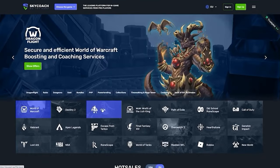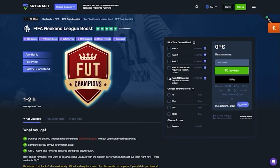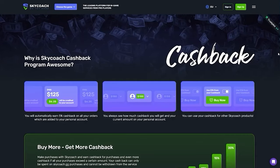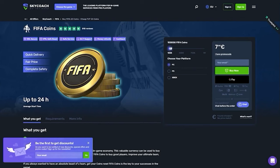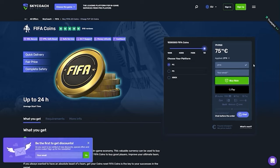I'd like to tell you about skycoach.gg. They offer many features within the FIFA franchise — from FIFA coins to FIFA weekend league boosts from trusted sellers, pro players, and the best prices on the market currently. They have fast delivery, high quality services, lots of games, and also a cashback program. The more coins you buy, the more eligible you are for cashback options. Click the link in the description — use code JT11 at checkout for a 10% discount.